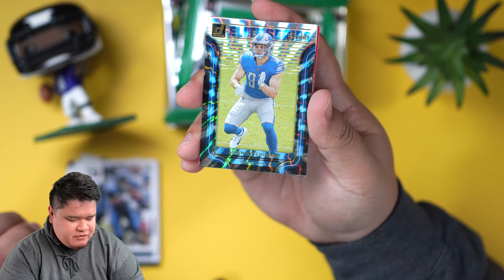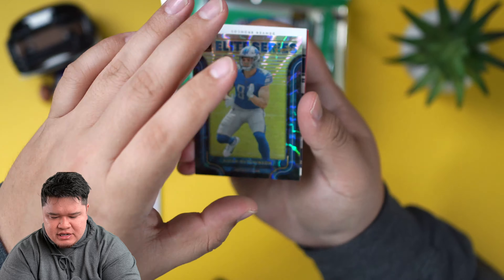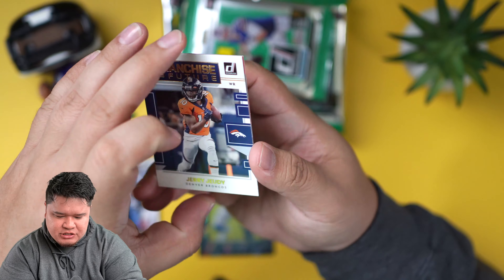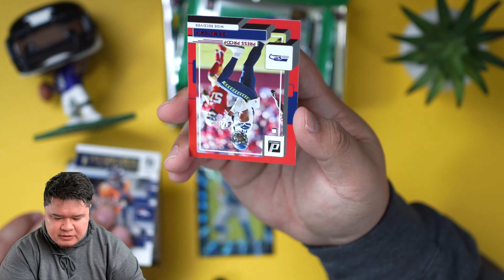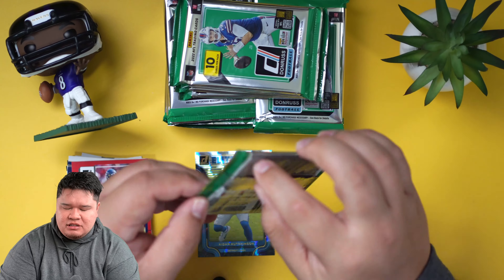This is a really good rookie to have — Aiden Hutchinson for the Detroit Lions. He played really well this season. I wasn't high on him coming out of the draft but he actually proved me wrong. He plays really, really well. We're looking for some cards — there's actually Optic Previews in here too.